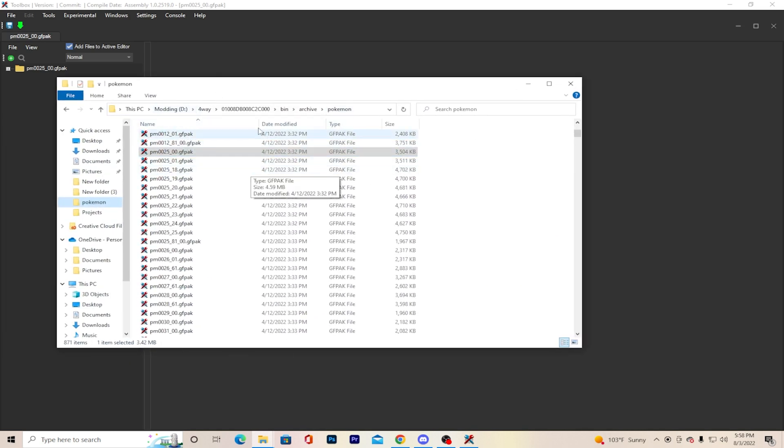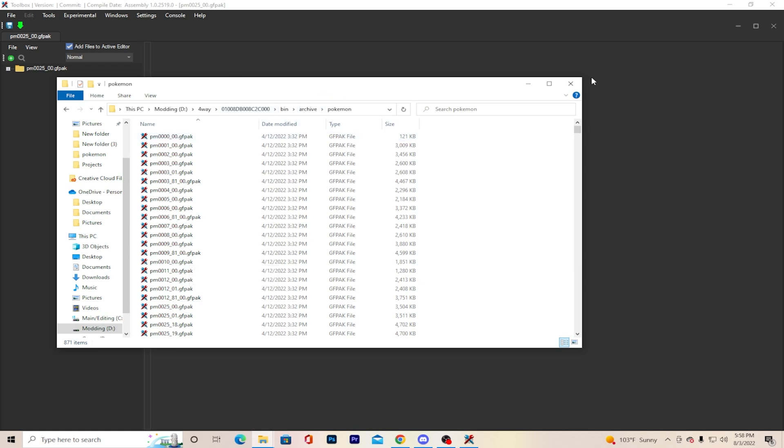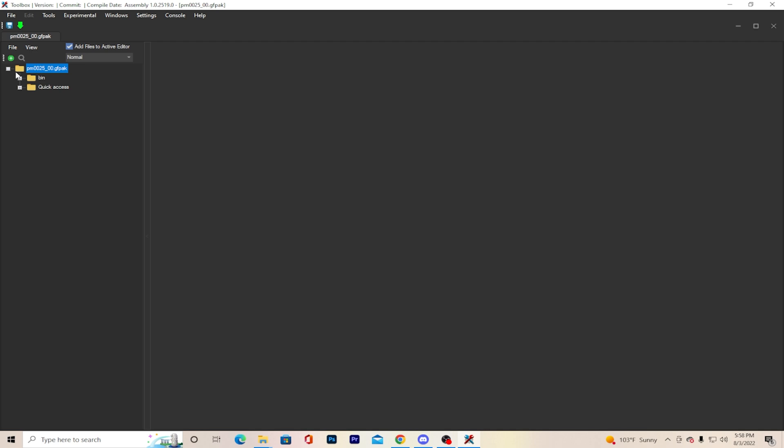You also need to know the Pokemon ID number that's in the folder. When you extract the game — the RomFS of the game — it will come out as the game ID. You then go through and find the Pokemon models under the archive folder, click Pokemon, and choose the Pokemon you want. Generation one through five has them in the national dex order, but six, seven, and eight are in a different order.